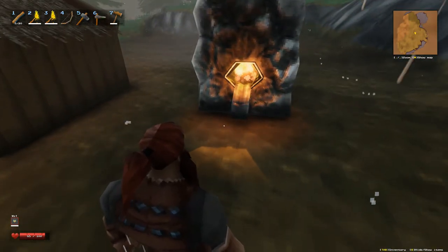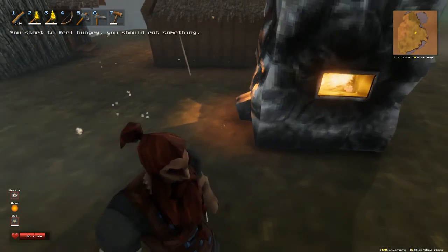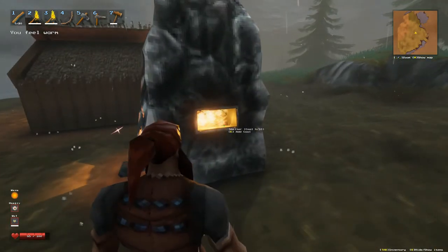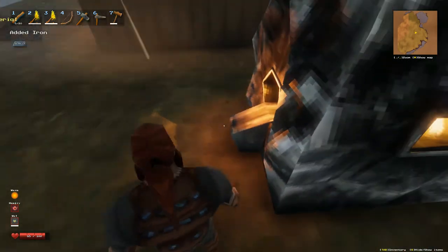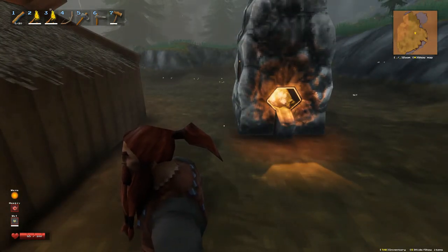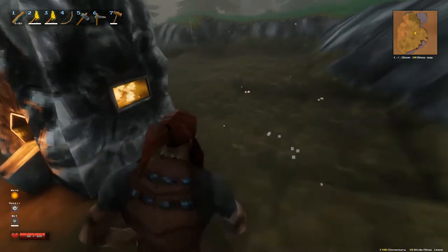It should spit one out here really quick. There — one just came out, that's what it looks like right there in the ground. I now have eight coal left — it takes two coal for one ingot. New material: iron! Now we know a stone cutter bench, a metal chest, and a private chest. That's all we learned right now — that's fine.